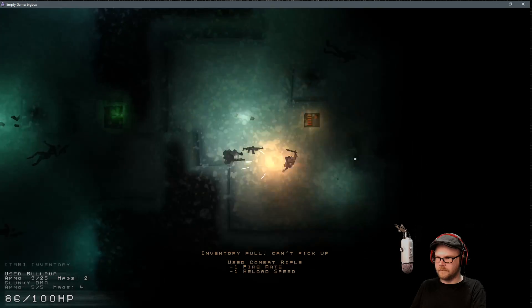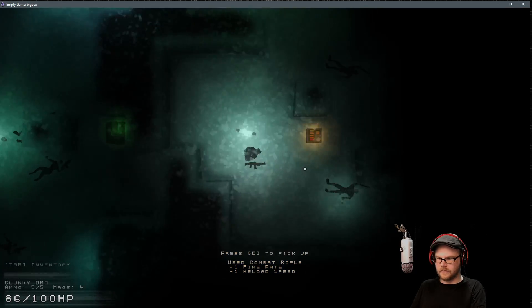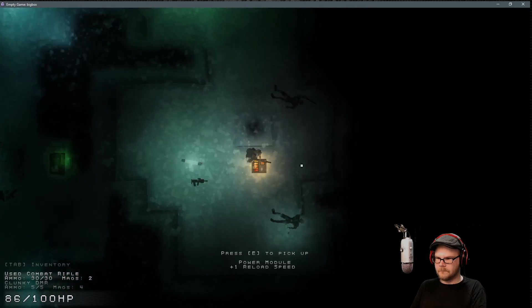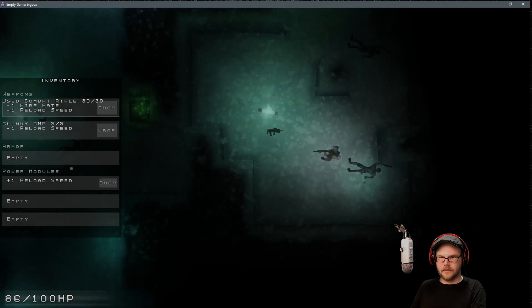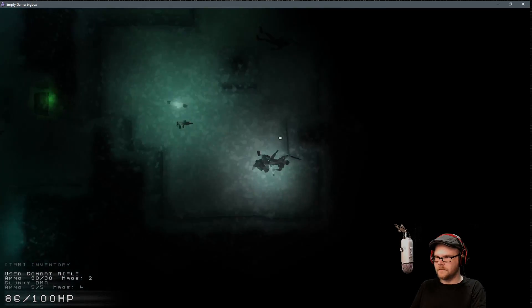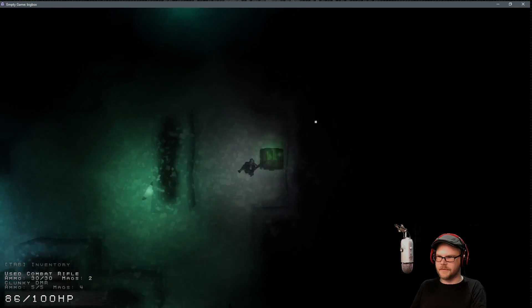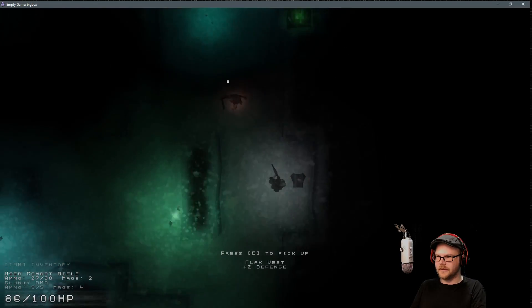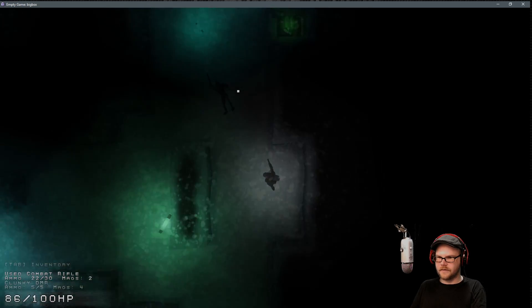Go up. I can see you over there. Combat rifle, sure. Power module reloads — look at that, does it go to my — oh, it just goes to me, okay. Let's get some armor in this place. There's armor, take it. Black jacket.